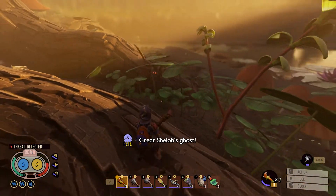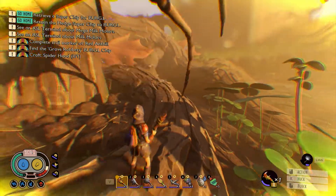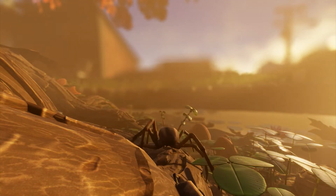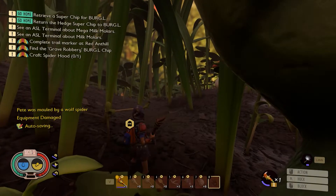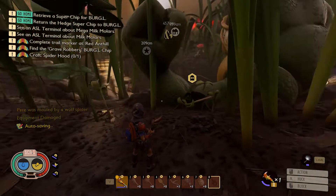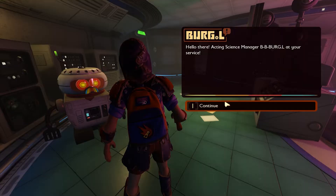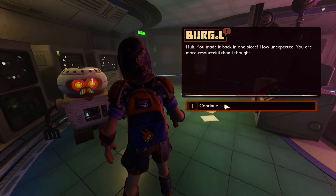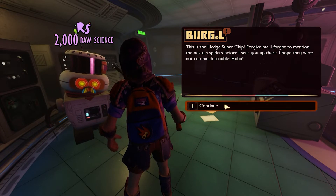Hey Burgle, it's Chip — oh god. Wolf spiders do so much damage even when blocking. Wait, am I back here? I give Burgle his chip that he oh so craved, and I'm rewarded with 2,000 science and the locations of more chips.